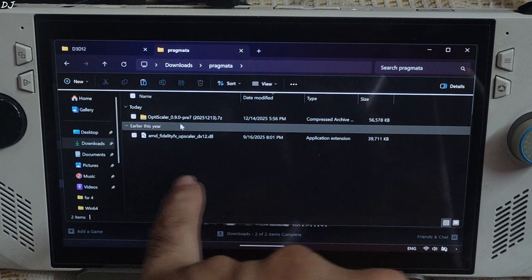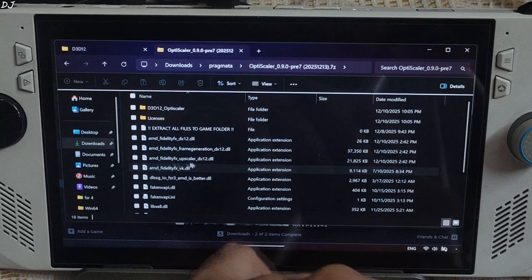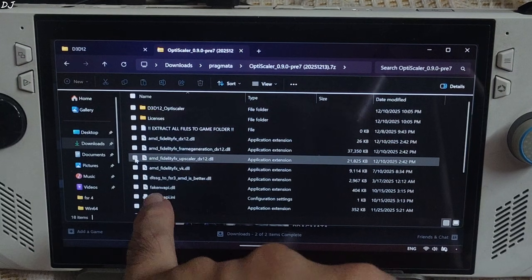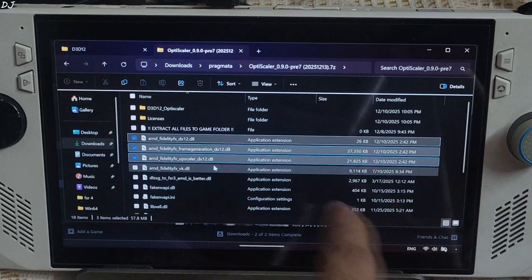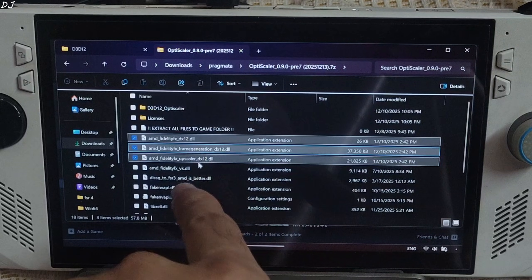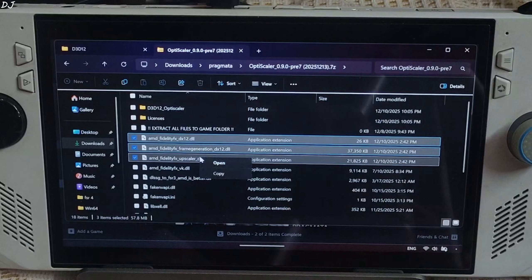Just open OptiScaler's archive file and copy all of the DX12 versions of FidelityFX files — 3 files in total: the AMD loader file, the FidelityFX file for frame generation, and the FidelityFX file for the upscaler. Right-click and copy.